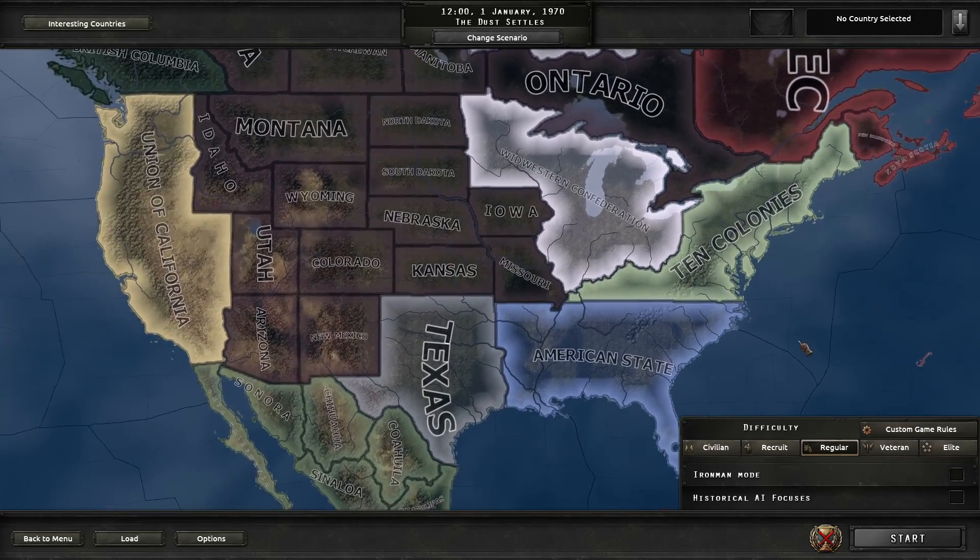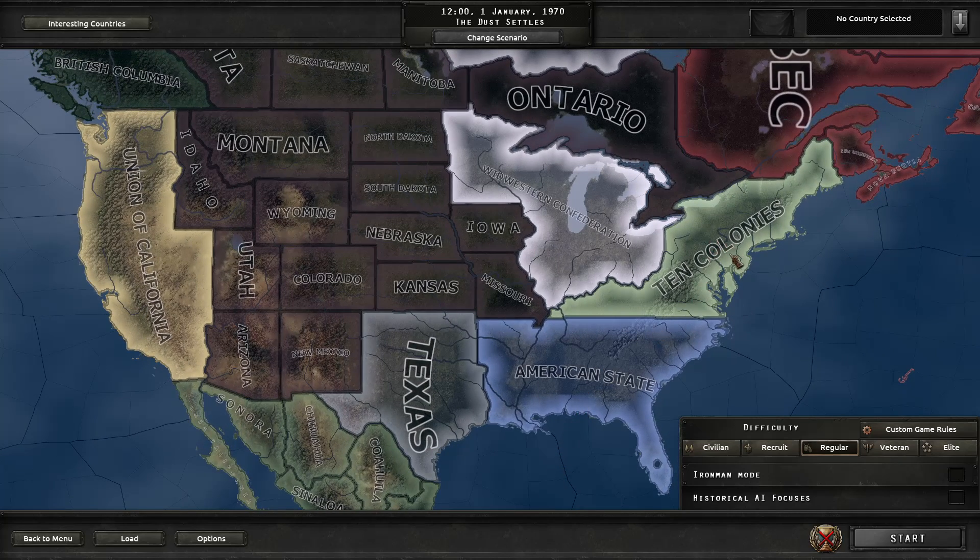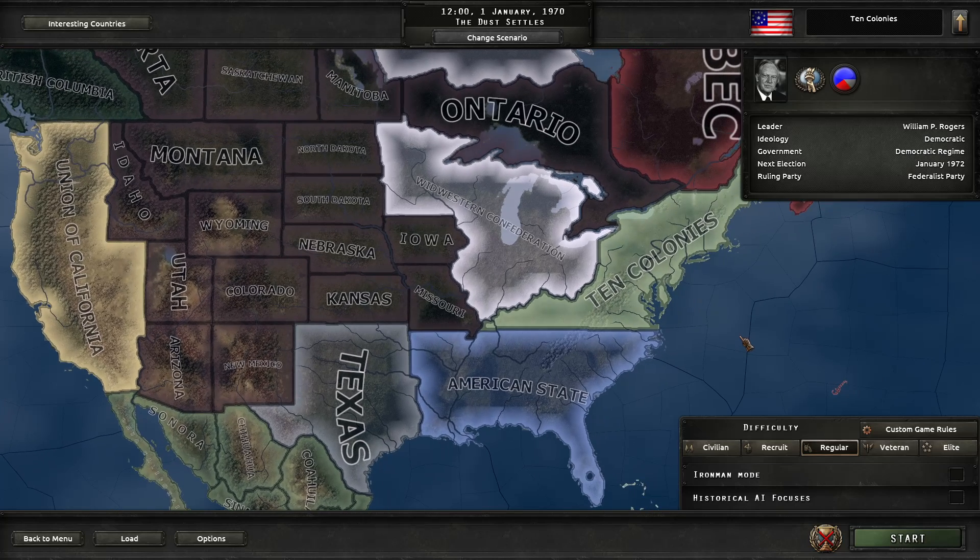We'll move over to the United States where things are not going well. In the East, we have three primary countries. The Ten Colonies, led by the former Secretary of State, now President William P. Rogers. They're the true democracy of the United States, but they're dealing with a number of problems including militia activity, corporate influence, and an ongoing food crisis. The American State, led by the Secretary of Defense Melvin Laird, is possibly the most legitimate heir to America, dealing with problems of their own — the Army Reserve is increasing in power, and labor unions are demanding increased support.